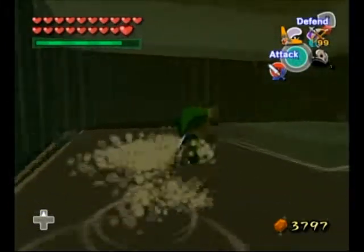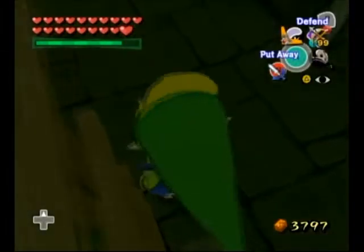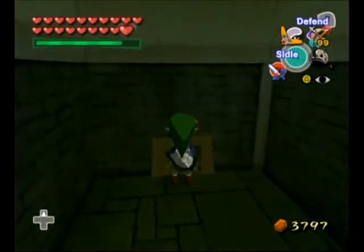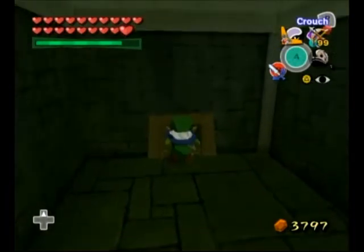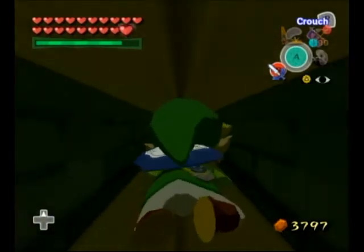The one here will allow us to continue. Basically, we're gonna go down and crawl down the hole — make sure you go down this one right here. Once again we have to crawl. Be on the lookout for rats. Thankfully, there are no rats in this corridor that will drop us in the water, and that would suck.